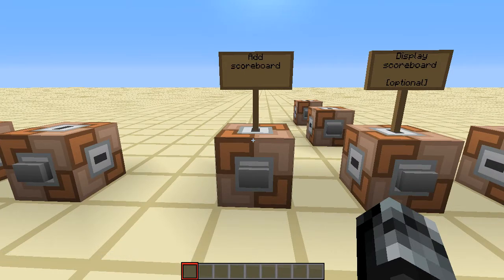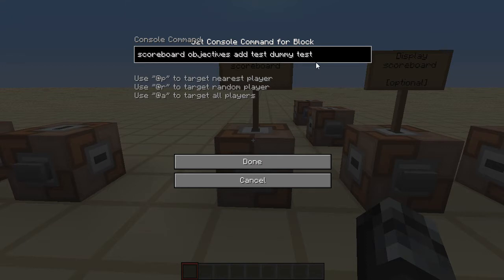All of this runs around the scoreboard function, which I think came in 1.4 or 1.5 — it's been out for quite a long time. How this works is: first off you need to add a scoreboard, and then by adding scores and testing for those scores you can create wireless redstone. In this instance I'm going to be adding a new scoreboard, so let's go through this.